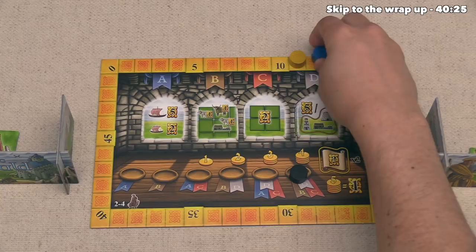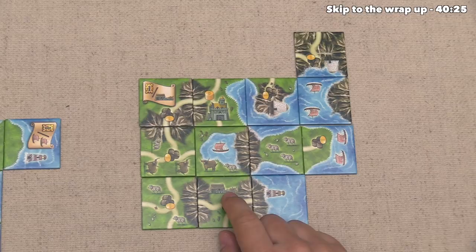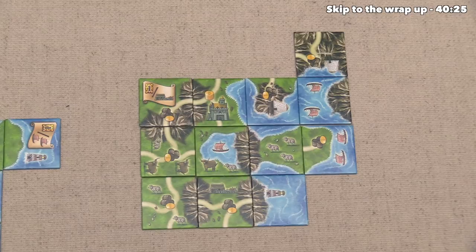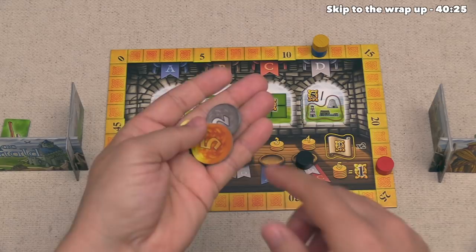Lastly, the yellow player only picked up one scroll, and it's not in a completed area, and it gives them one point for every farm they have, and they only have one farm. Those farms were hotly contested throughout the game, only three ended up getting built, so this is just a single scroll point for them. So they are now tied with blue at 62, and the final thing that we have to score is points for our money. So we are going to turn in five money for one point, and it looks like we ended the game with eight money, so that is going to give us a single extra point, bringing our final score up to 74.